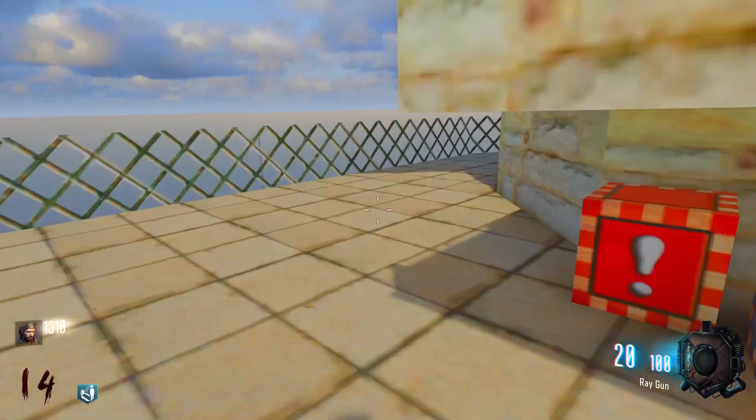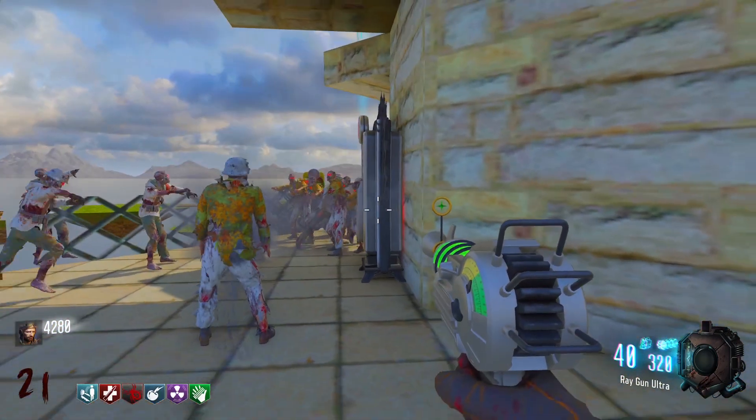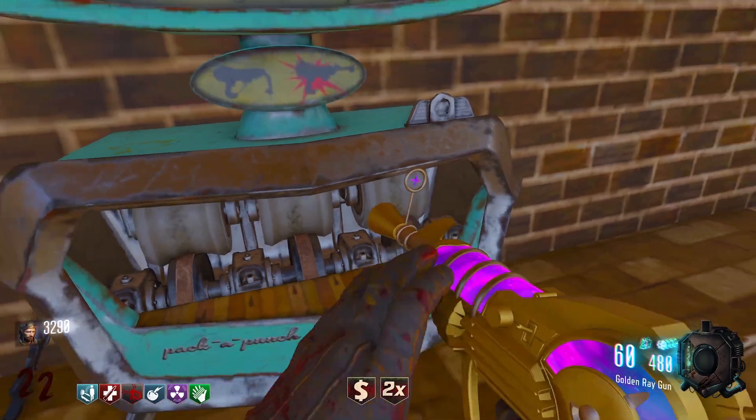Once you've shot all seven stars, the secret panel next to Widow's Wine will open up. You can now buy the ray gun ultra for 10,000 points. Pack-a-punching this gun will give you the golden ray gun.